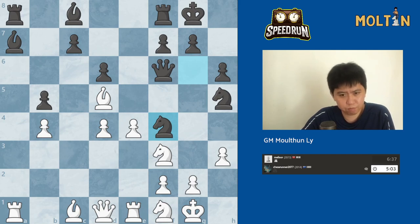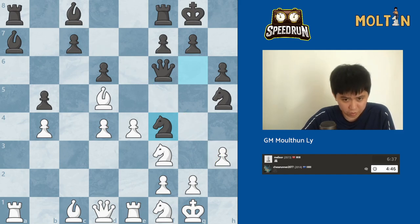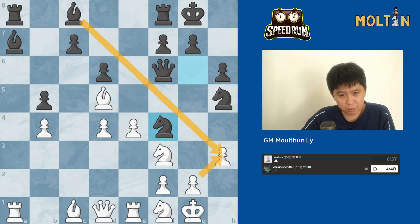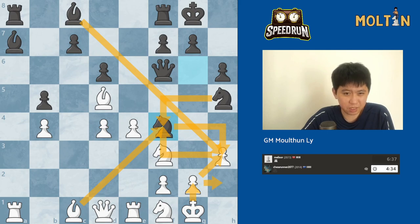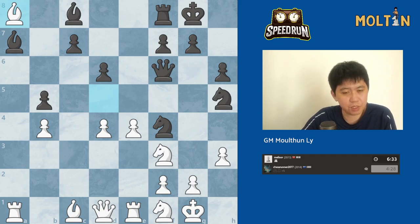Knight f4 — there's maybe some bishop takes h3 ideas. I'm not exactly sure if it's actually working. Bishop takes h3, I might just take everything — check, bishop takes, knight check, king here. I don't see any checkmates. I may as well go bishop takes rook.